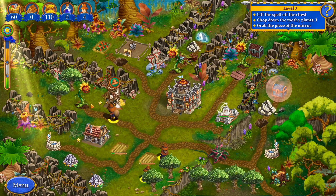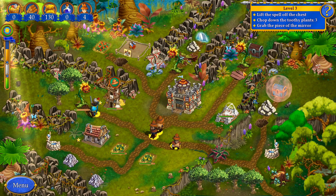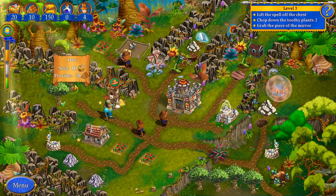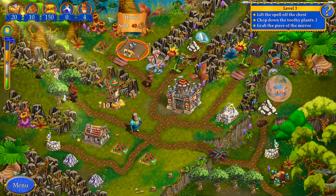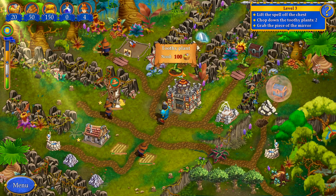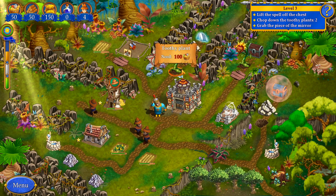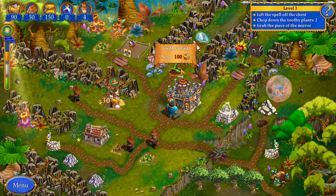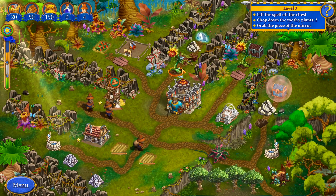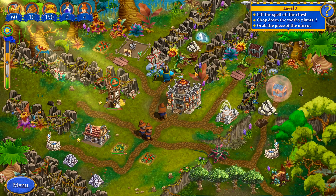Actually we have some trees here as well. Click on all the gold and all the trees, then we're going to remove this one first to get to more trees. And then we'll go towards this chest and then the piece of mirror. More trees, more food as well. Now we could build another house — do we need another worker? Lift the spell, chop down the tulip plants, grab the piece of mirror. We don't. It cost me 40 wood, but I don't really need the wood for anything else though, and they're not doing anything — so just do it.